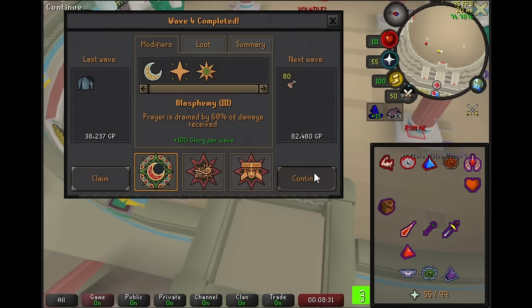We're pretty much forced into Blasphemy again. We don't want Volatile, because it's quite punishing if you mess it up. And Totem is really awful, so we're forced into Blasphemy 3 already by wave 5. This isn't great, but it's still deal-withable, because as long as you don't take much damage, Blasphemy doesn't really do anything.